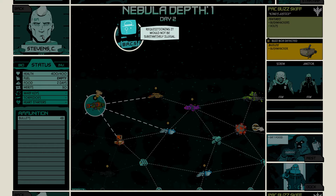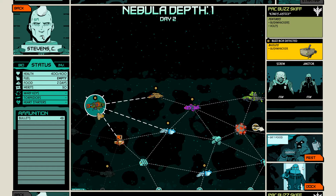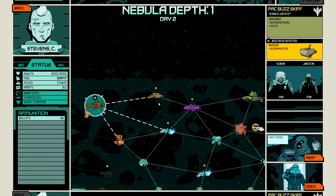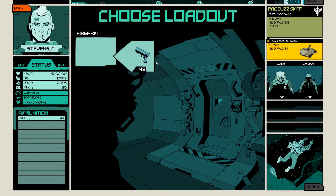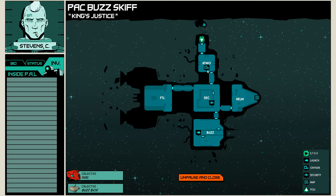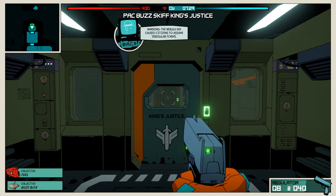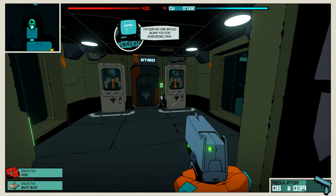So basically he wants us to take the bushwhacker. Am I supposed to be going in here or am I just sailing? I want to go get the bushwhacker. Firearm — click to unequip — no, we want to equip it. Boarding. Murdering all citizens will... the nebula has caused citizens to assume irregular forms. I'm sure no one would blame you for murdering them.